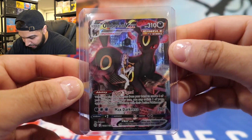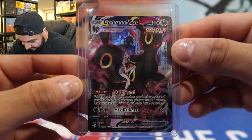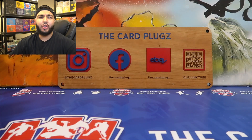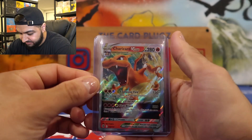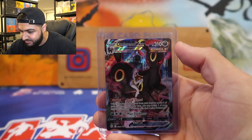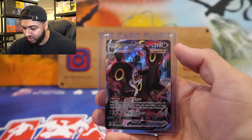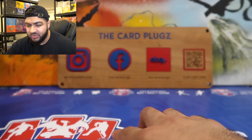Check out that Umbreon — close-up on this, look at that artwork, very lit! That was all the packs for the ETB. Let me show you all the pulls: we got the Charizard V-Star and Umbreon V-Max. Not bad — we opened up eight packs and already pulled a Charizard, so this was a good ETB!